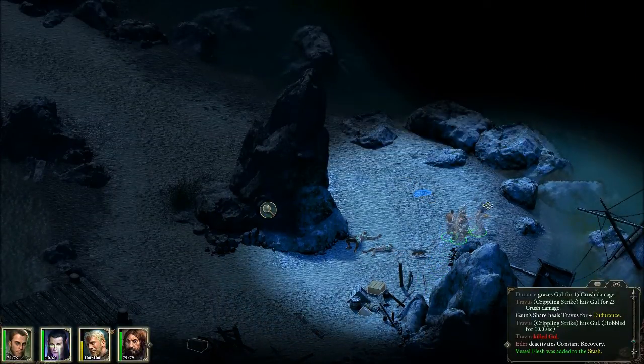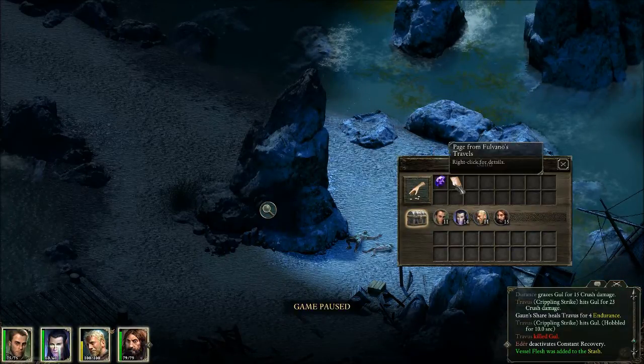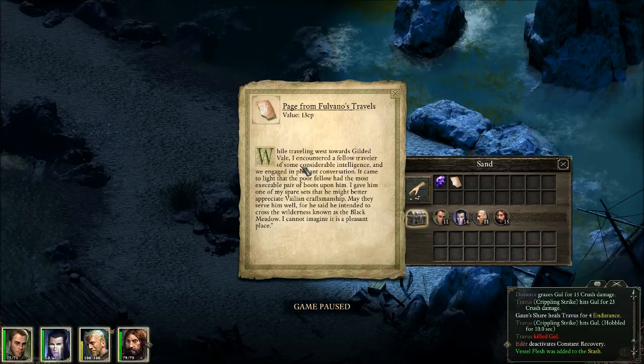There's another container in the sand right there. Let's see what's in here — an amethyst and some more of Fulvano's Pages. Let's read this one: 'While traveling west towards Gilded Vale, I encountered a fellow traveler of some considerable intelligence and we engaged in a pleasant conversation. It came to light that the poor fellow had the most execrable pair of boots upon him. I gave him one of my spare sets that he might better appreciate Valean craftsmanship. May they serve him well, for he said he intended to cross a wilderness known as the Black Meadow.' We found those boots already — he was dead over in Black Meadow.